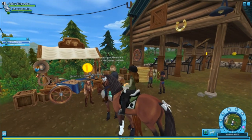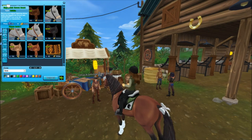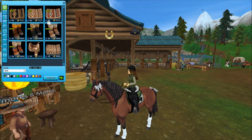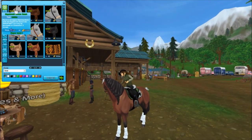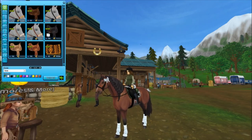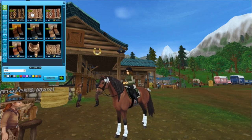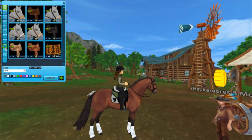All of the new tack is in the Hackamores and Moor Shop here in Starshine Ranch. Oh my goodness, it's so pretty. Look at this — wow, Star Stable. The bitless bridles look even better up close than they did in other people's update videos. All of this is so well made.